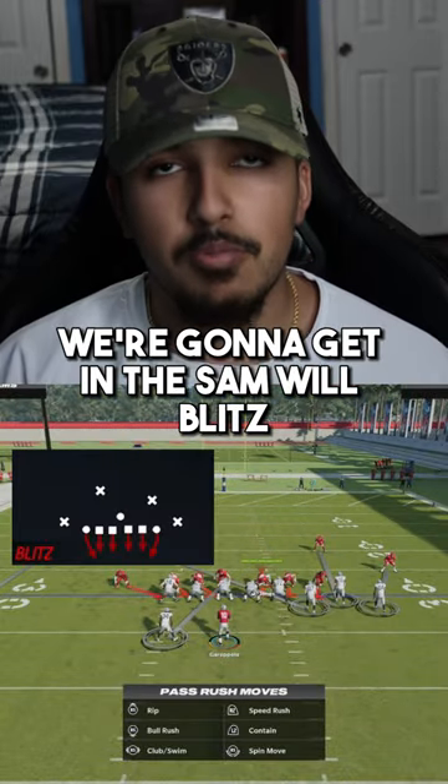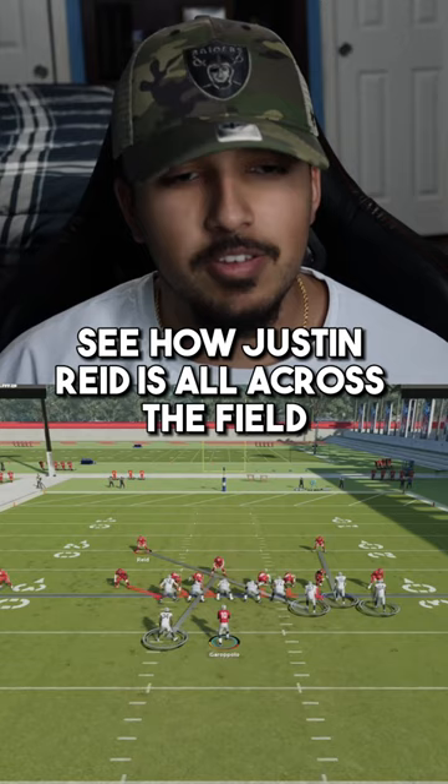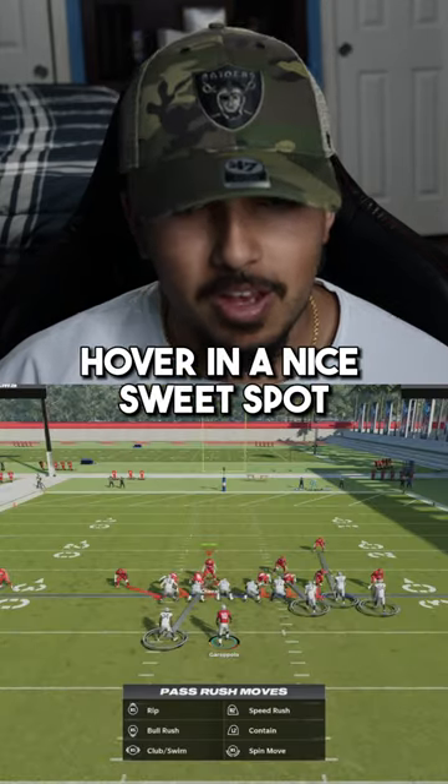Just in case you run match, we're gonna get in the Samuel blitz. You can do a few things to set this up — you're gonna want to press. See how Justin Reed is all across the field? I'm gonna move him over to match up to the tight end just in case he goes on a route.